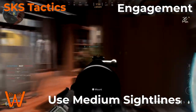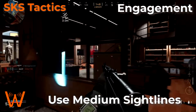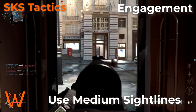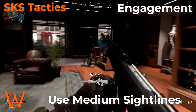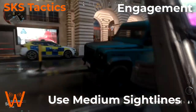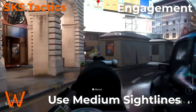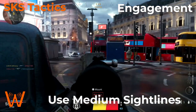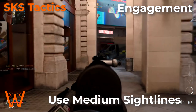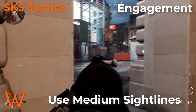Conversely, the damage drop-off at distance of the SKS is significant. So if you're engaging an enemy at long range like you would with a sniper rifle or the KAR, which can get one-hit kills at distance, the SKS can't really do that. Even a headshot at long range with the SKS is not going to be a one-hit kill, so you don't want to try and use it as a pocket sniper rifle. Focus on engaging at medium distance wherever possible.